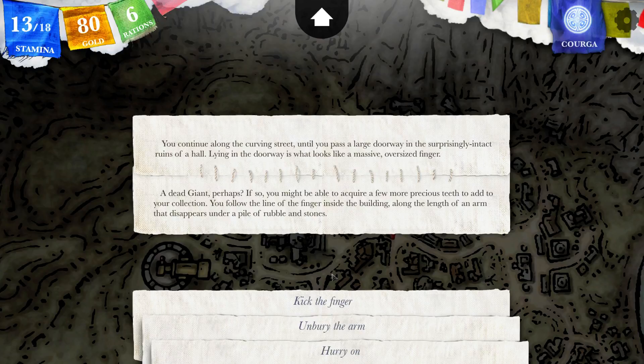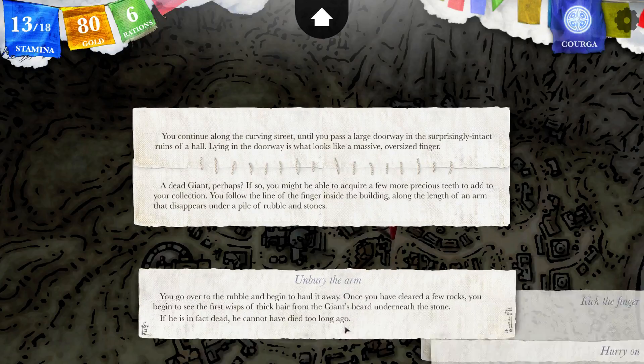This might be a dangerous thing here — this might be the giant that destroyed the city. I'm going to rewind here — actually, I'm going to hurry on, but I want to see the giant. Let's unbury the arm and see what happens.